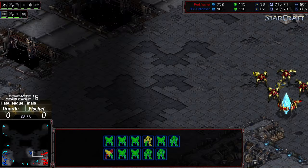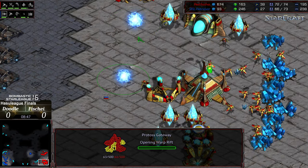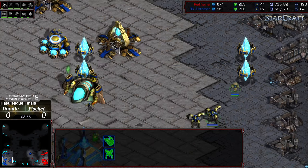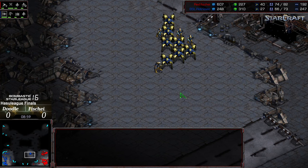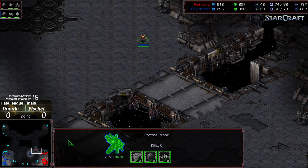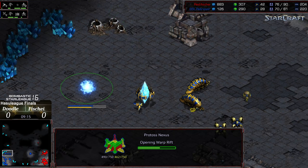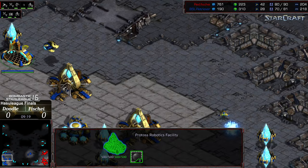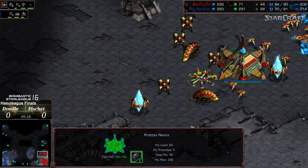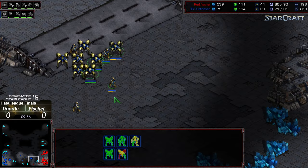Doodle is re-scrambling, maybe just holding that high ground. He's going to be economically behind. Fisheye is dropping additional gateways and is floating a good amount of minerals. Doodle does have a pretty good threat but the observer is going to get picked off for some information denial, with a probe sacrificing itself too. You can see the worker lead is massive for Fisheye, and a probe is going to sneak out — looks like he's going to try to grab another base out of the three o'clock location — kind of naked, but Fisheye might as well use the resources while he has them.